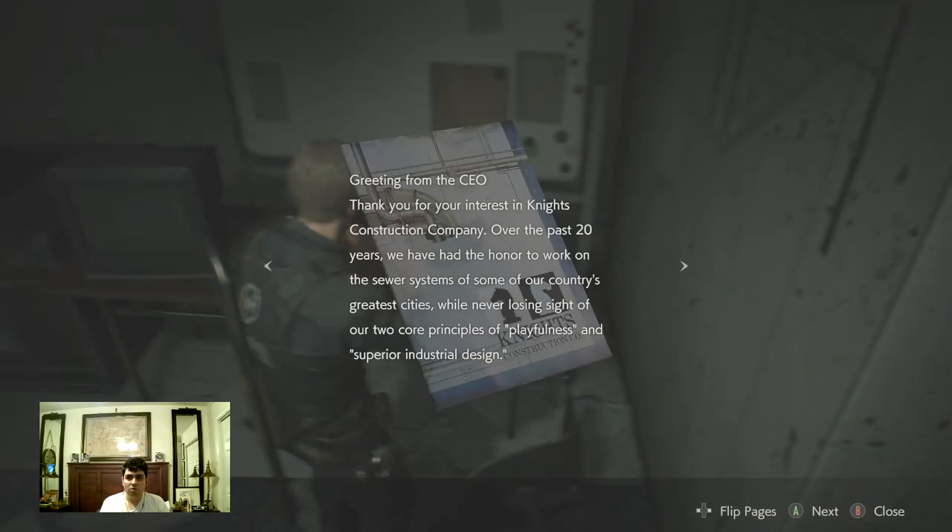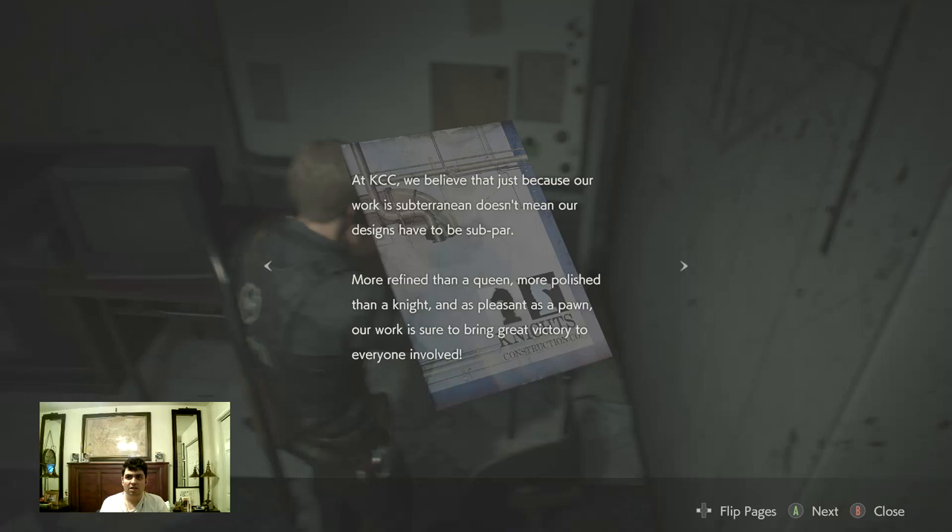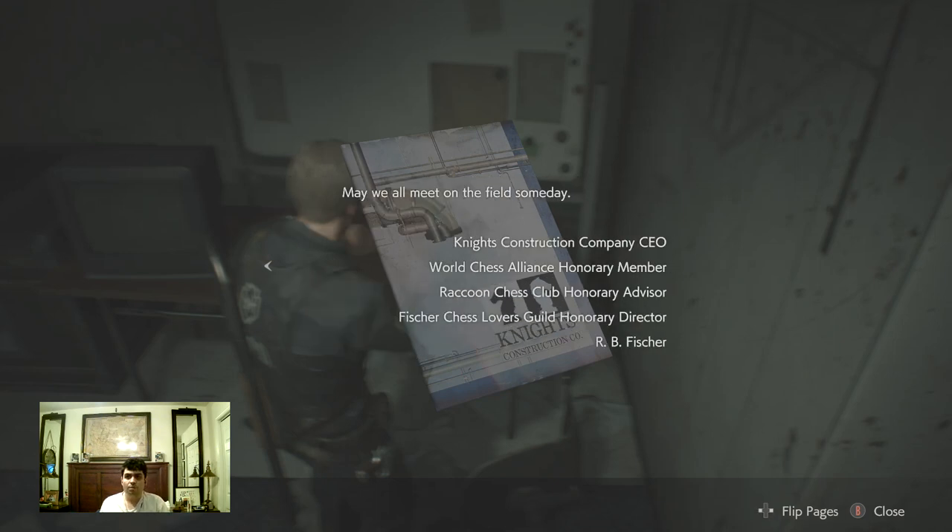Sewers company pamphlet — greetings from the CEO. Thank you for your interest in Knight's Construction Company. Over the past 20 years we have the honor to work on the sewer system of some of our country's greatest cities while never losing sight of our two core principles of playfulness and superior industrial design. At KCC, just because our work is subterranean doesn't mean our designs have to be subpar — more refined, clean, polished. Our work is sure to bring great victory to everyone involved. Knight's Construction Company CEO, World Chess Alliance Honorary Member, Raccoon Chess Club Honorary Advisor, R.B. Fisher.